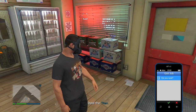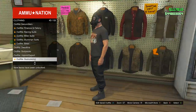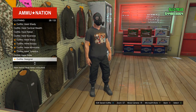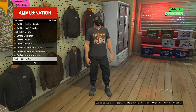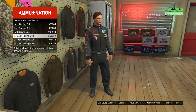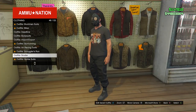Once you've done that, pull up your phone and quit the job. Once you're back in free mode, go back into the ammo store. At this point you can pick whatever you want to merge onto the outfit — there are so many clothing accessories you can merge on. You can do belts, badges, racing gear, for example. If you want to do racing gear, go into racing suits and pick one of those outfits.